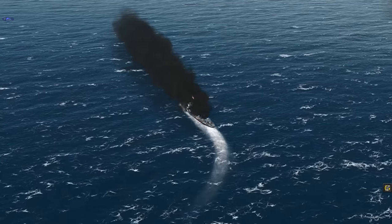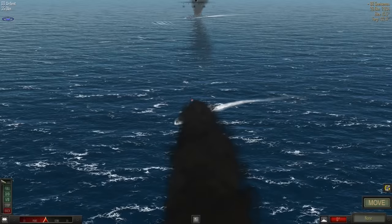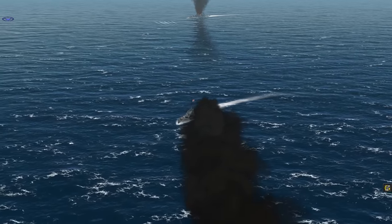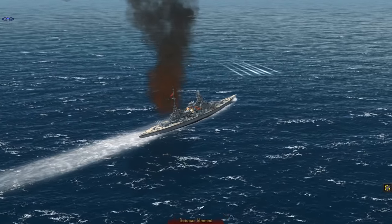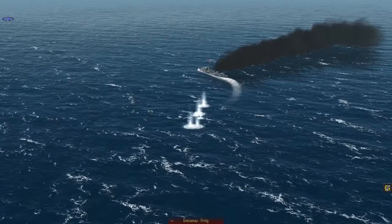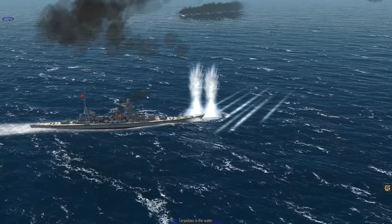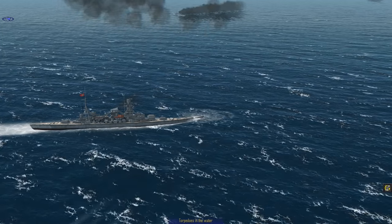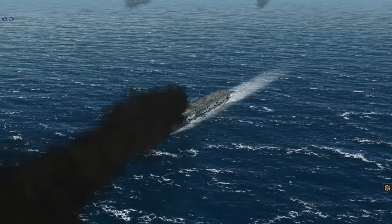Historically of course the Glorious, Acaster, and Ardent were all sunk, the Scharnhorst suffered medium damage, and the Gneisenau wasn't even scratched. But we've already changed history - we've sunk the Scharnhorst and inflicted some pretty heavy damage on the Gneisenau, knocking out two of her gun turrets. Her secondaries miss again. Two more torpedo hits - but she's not out, and we've got no more torpedoes to fire.